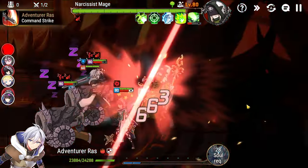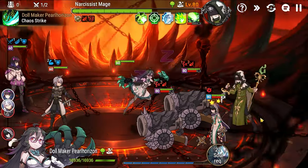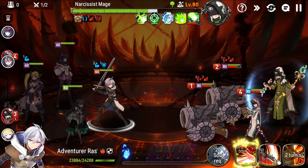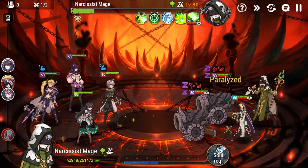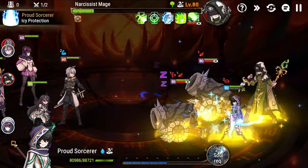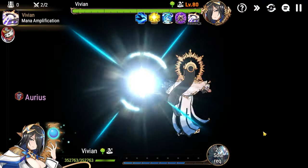We can soul burn here on Raz, Skill 3 for the souls, basic here on Inos, just fishing for a duel. We can go soul burn again, basic attack skill. CR push but everybody's asleep so who cares. We can try to blind this, get that defense break, and basic attacks go — and we are on to Vivian. Super free, super easy. Thank you Pearl Horizon.